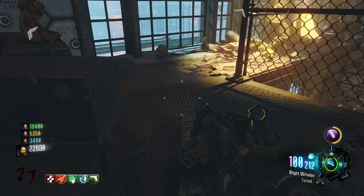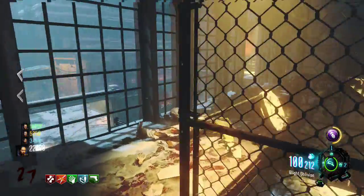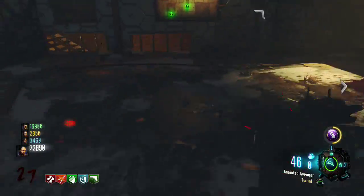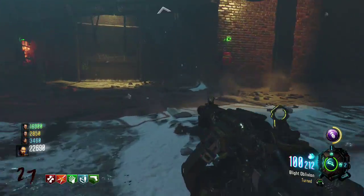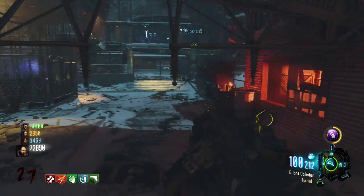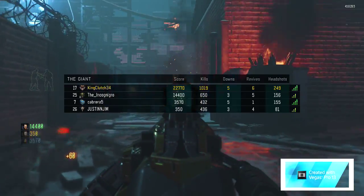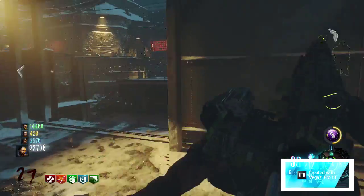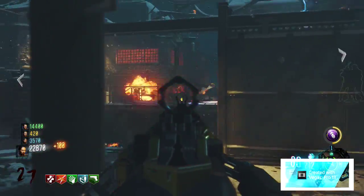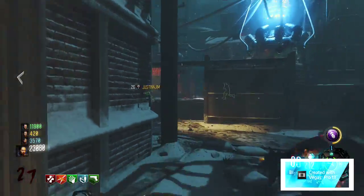Welcome back to another video guys. In today's video we're gonna be going over the next installment of our Pack-a-Punch review. Today's gun is gonna be the BRM, also known as the Blight Oblivion when it gets Pack-a-Punched. This thing is a monster, just like pretty much any other LMG. Zombies has always been like this — if you're camping, you're gonna want a Pack-a-Punch LMG. They're just so strong and so powerful.